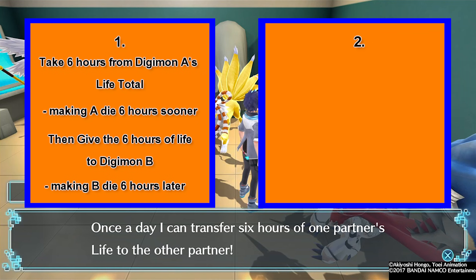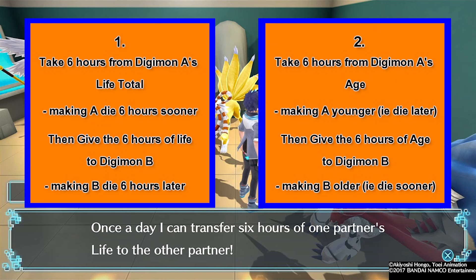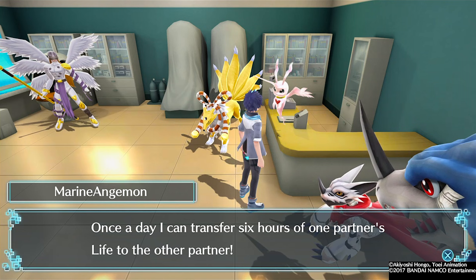Or, are you taking 6 hours off of Digimon A, making them younger — which would mean they would die later — and then giving the 6 hours to Digimon B, which would technically make them older, i.e. die sooner? I do have an answer as to which one is correct; I'm just showing you why some people might be confused. Again, if you're watching this video, the chances are you're looking for a bit of clarity on the subject.